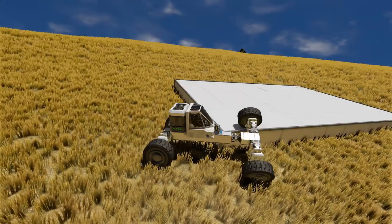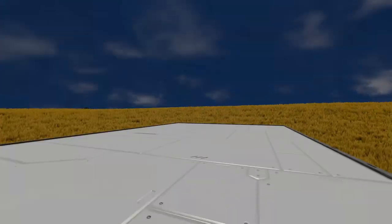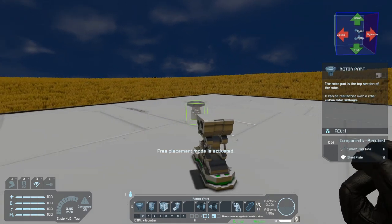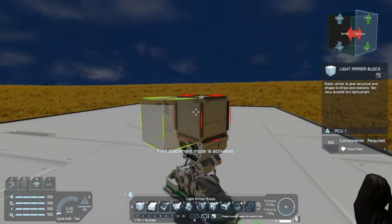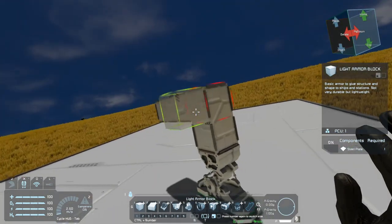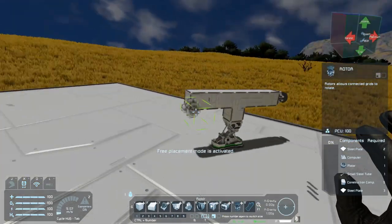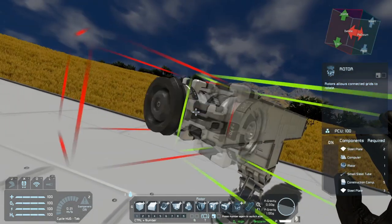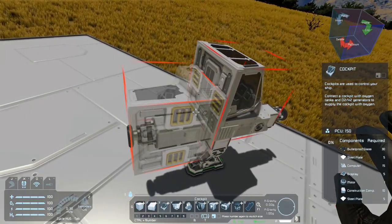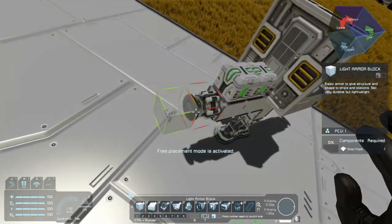One thing you don't want to do is put a rotor in both front and rear. Let me show you a quick example. I'm going to build a vehicle with a rotor in front and a rotor in back, along with a cockpit and a small battery. I'll finish building the front and rear just to give you an example of what happens if you try to do the double suspension.